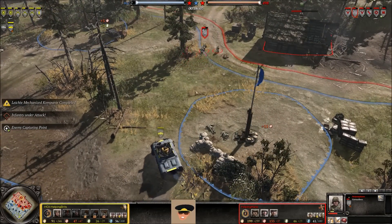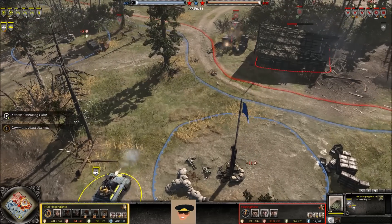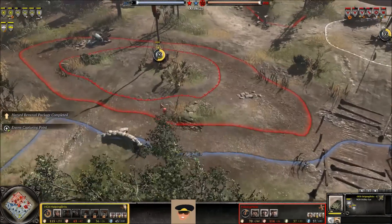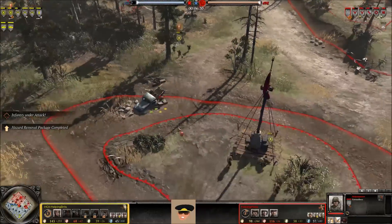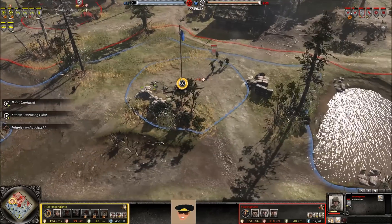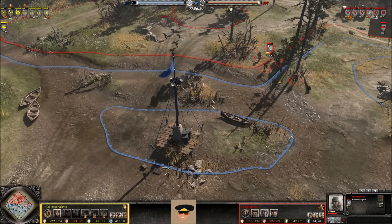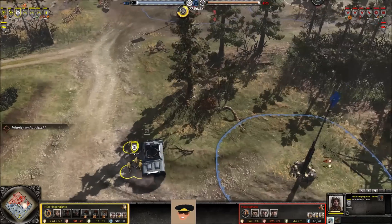M20 chases down some Grenadiers but has to remain distant. MG42 pokes out the window and starts firing on the M20, which does have side armor skirts so takes a bit less damage with less penetration. Sniper fires away but not much effect. On the right side, rear echelon and riflemen take quite a bit of territory. One victory point each so far, with a neutral victory point being taken by U.S. Forces. However, Grenadiers move up to force them out — no problem there.